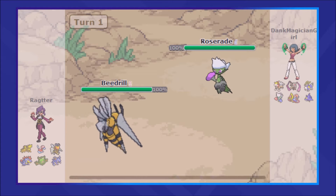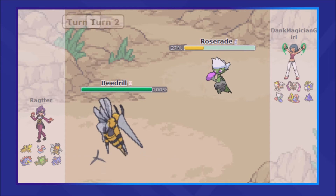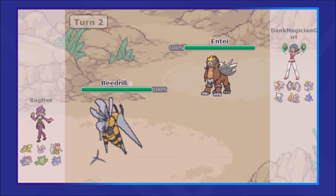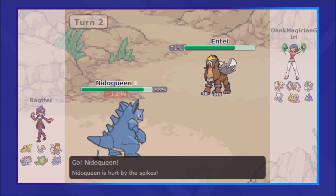Looking at my opponent's team in the team preview, I decided Beedrull would be the best lead to go with, because nothing immediately threatened it on the first turn besides the Entei. My opponent led with Roserade, got a layer of spikes off, and I'm able to knock off its Black Sludge. As my opponent switches into Entei, I had gone for the U-turn.